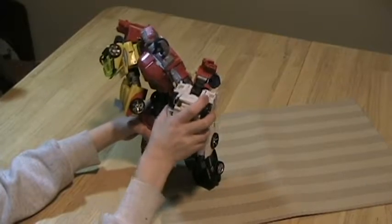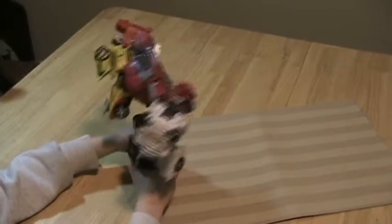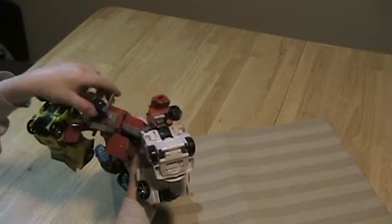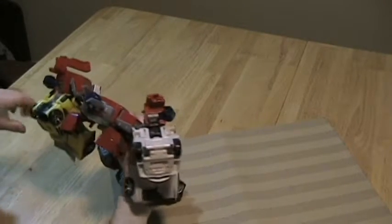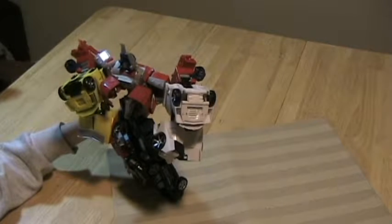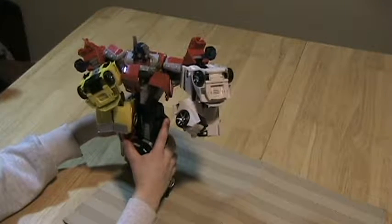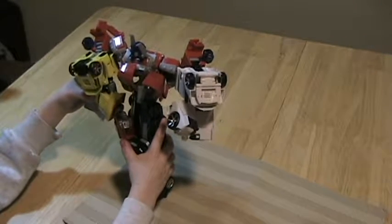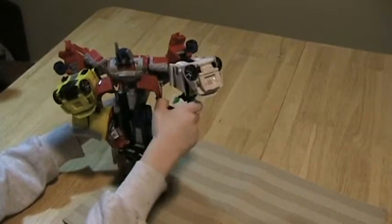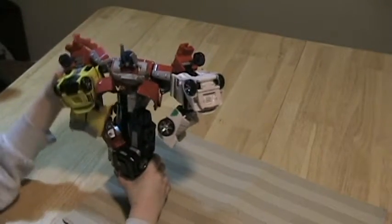I'm trying to find what the Combiner Wars bots are supposed to be. This is taking a little bit longer than I expected. You can see Leo's having to walk around a little bit. You can see where the chest plate goes. Actually, Leo, you're right — this one does turn into Optimus Maximus, I think. It's supposed to be Ironhide and Mirage and Prowl and Sunstreaker with Optimus Prime for Optimus Maximus. The car can be a shield!